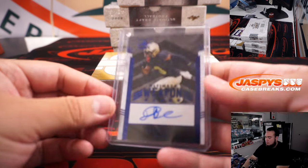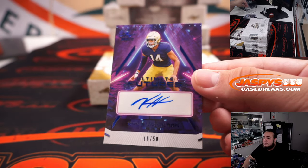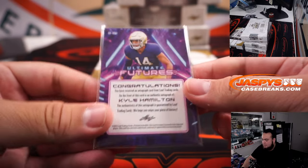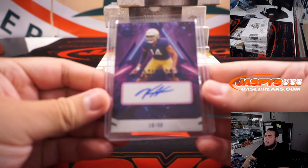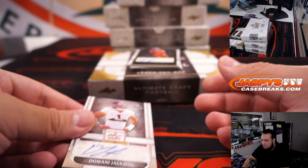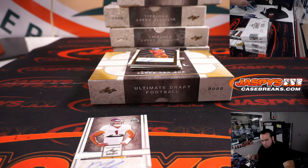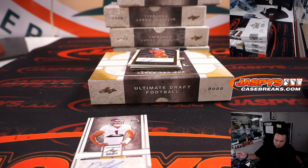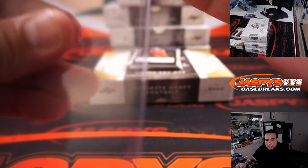EJ Randy — visit EJTPT.com today. And Kyle Hamilton to 50. Letter K, going to Adam Coberman. Domani Jackson — letter D, going to Adam Coberman.